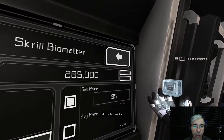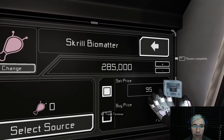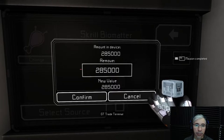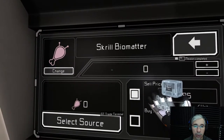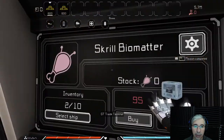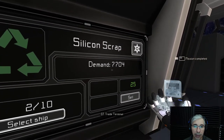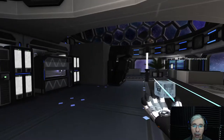You can add or subtract credits. For example, since I'm selling skrill biomatter, it makes sense to withdraw credits from here. I'll withdraw 285,000 — the new value will be zero. I confirm, and I get 285,000 credits. Now I have 2,085 additional credits, and currently I'm buying silicon scrap with a demand of 7,704.